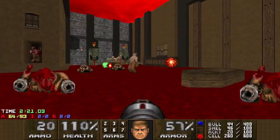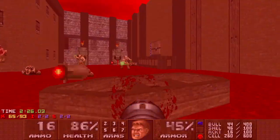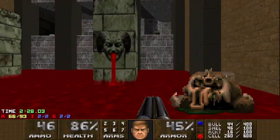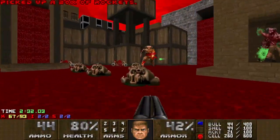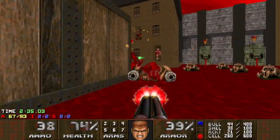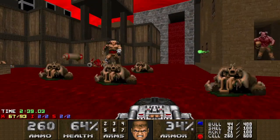The problem I had is that you just end up with these three groups of enemies all shooting at you and none of them infighting at all. And coupled with these chaingunners up in the windows, it was just another fight that I was finding basically impossible. So I found this strategy of blocking the Cyberdemon's entrance.